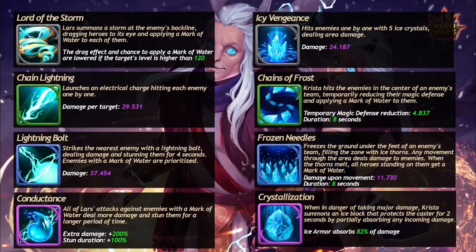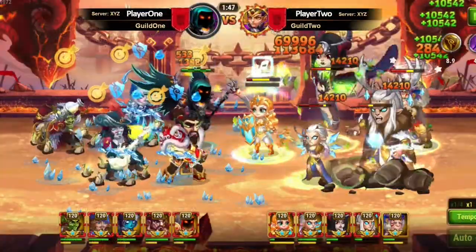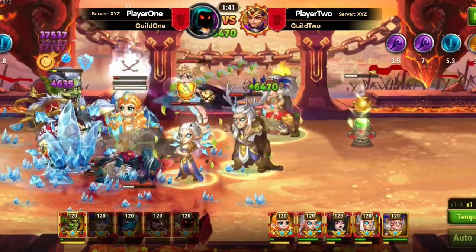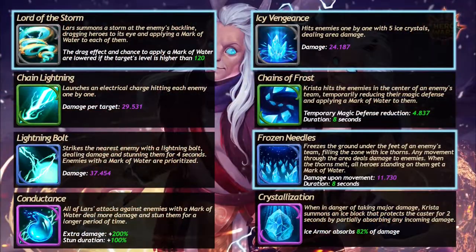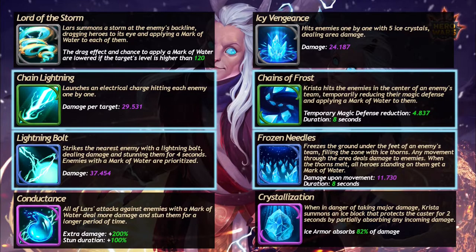The biggest synergy is between Lars's moving ultimate and Krista's frozen needles. Krista's icy vengeance also benefits from this grouping effect, and if everything comes together — game over. The watermarks synergy helps Lars be really dangerous with his lightning skills.